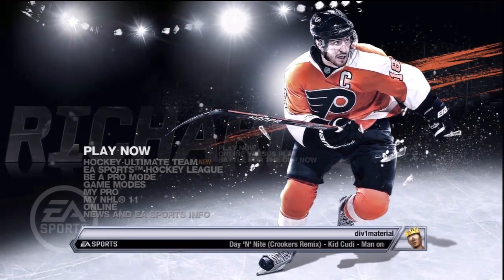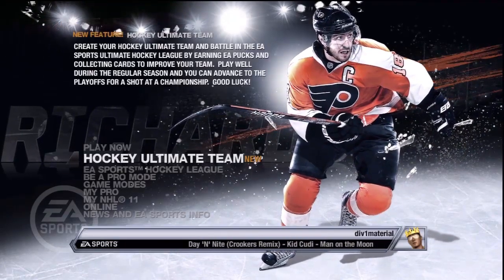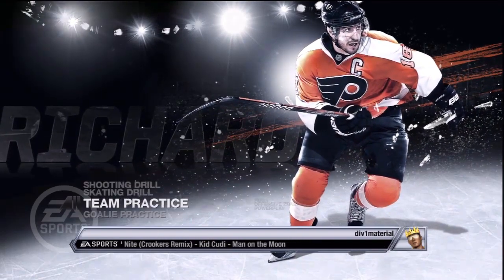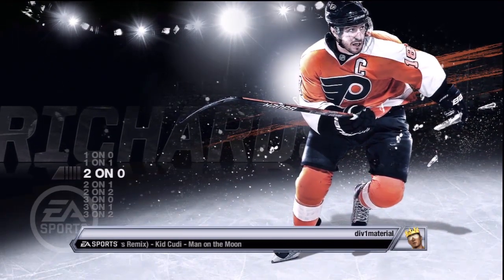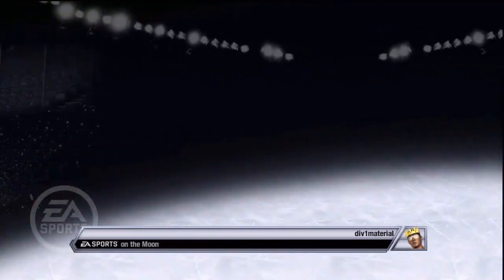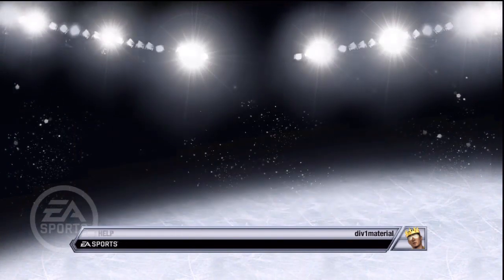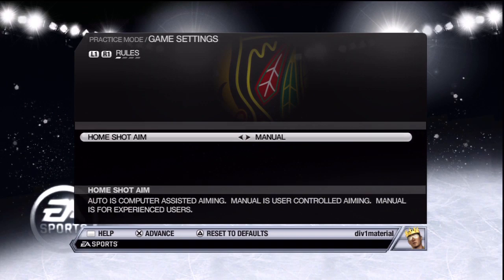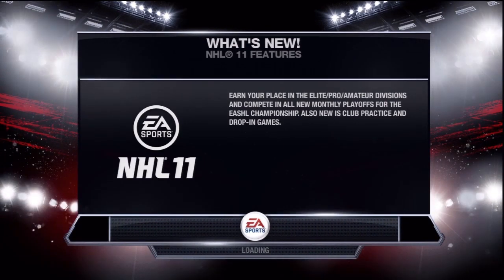Hey YouTube, Sir Showoff here. Just a quick video for you. I'm going to show you how to get around the computer defense when it's one-on-one. In this video I'll be using a left-handed shooter and show you how to deke from both the left and right side of the rink. So I'm gonna go with the Blackhawks, Taves, and let's get it going right away.